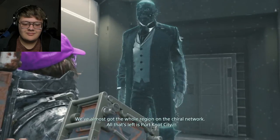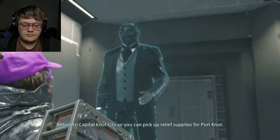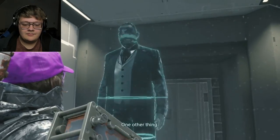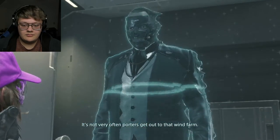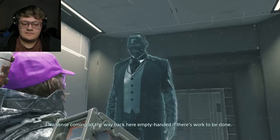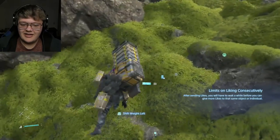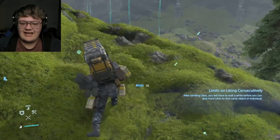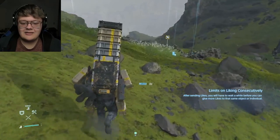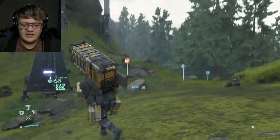We've almost got the whole region on the Chiral network — all that's left is Port Knot City. Return to Capital Knot City so you can pick up relief supplies for Port Knot. By the time you arrive, we can give you the completed prototype in person. It's not very often porters get out to that wind farm, so while you're there you should pick up many outstanding orders. I like how you get more influence — aka likes — over what shows up because you do extra cargo missions for helping other players, and you get more ability from making good structures.